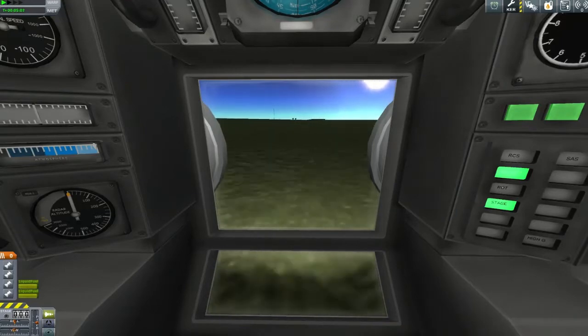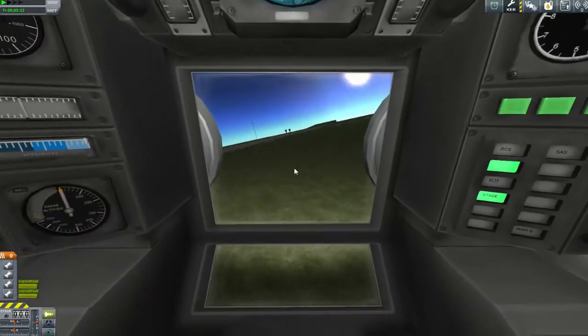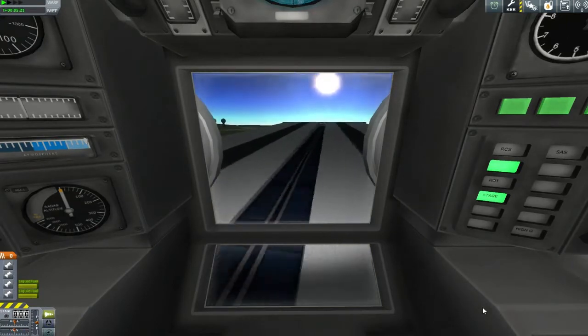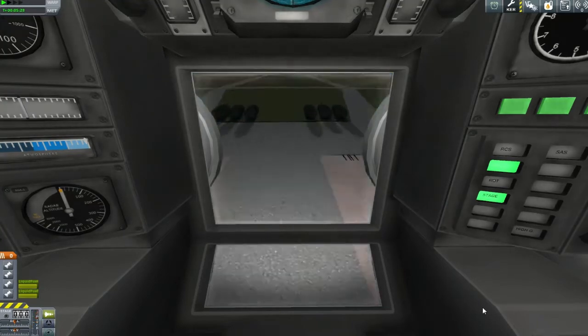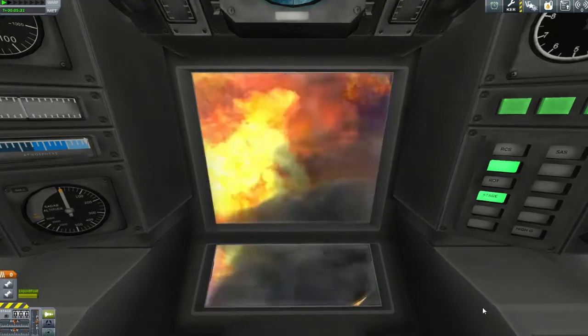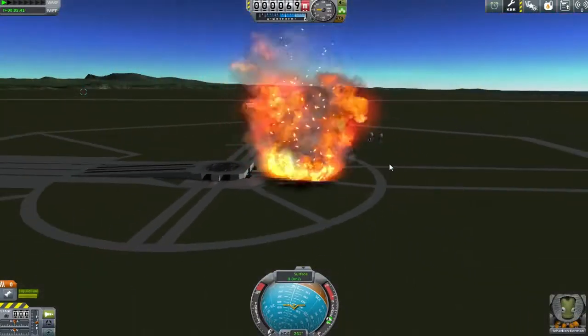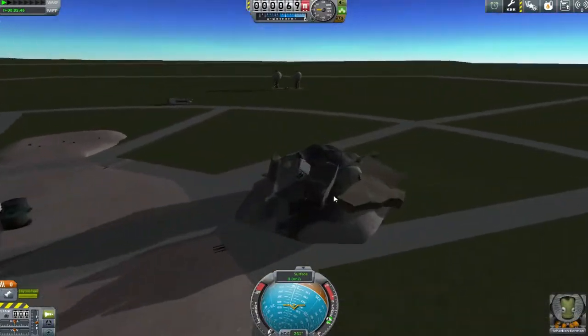I'm just going to go down and have a look at the launch pad. And then I think, yeah, this looks like a jump here — I'm just going to run over the side and everything will be... Oh dear. What have I done? Well, it happened. Thankfully, this was just a test, so we're going to go put a launcher underneath this.